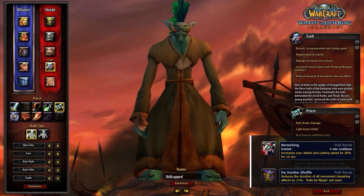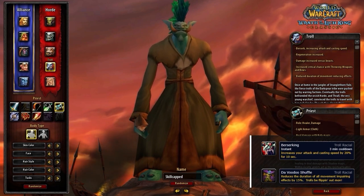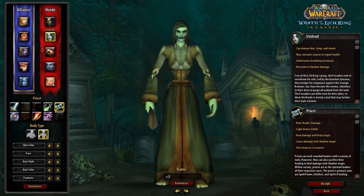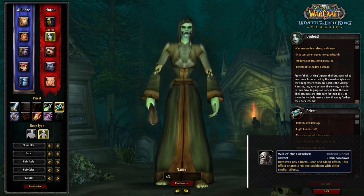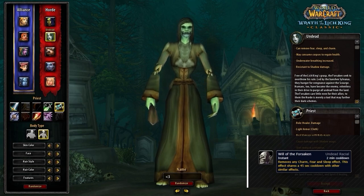Berserking increases your casting speed by 20% for 10 seconds, which is perfect for bursting or even recovering defensively. Alongside Berserking you also get Da Voodoo Shuffle, giving you a 15% reduction to all slows and similar effects — nothing game-breaking but definitely beneficial. Alternatively for a more defensive option, you can consider Undead, as Will of the Forsaken acts essentially as a second PvP trinket but exclusively for fear effects, sharing a 45-second cooldown with your Gladiator's Medallion.